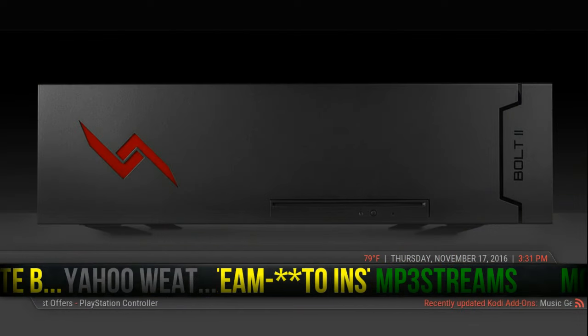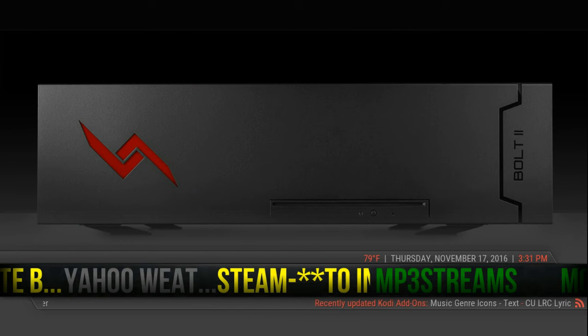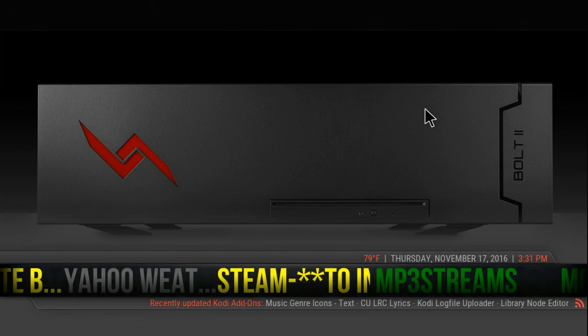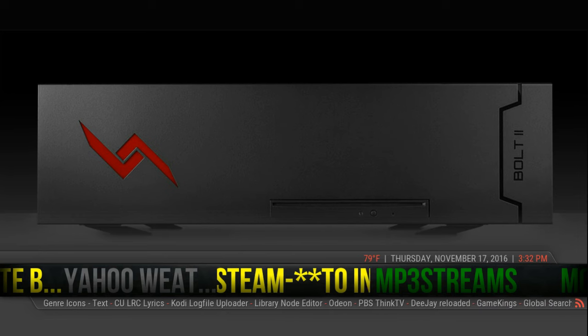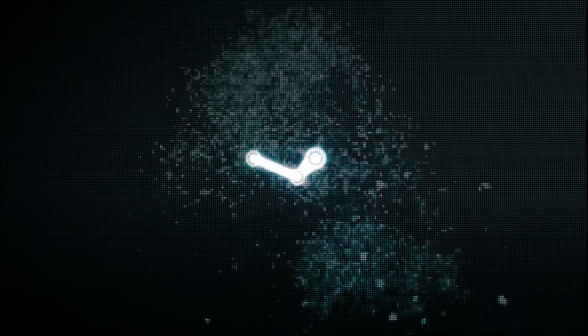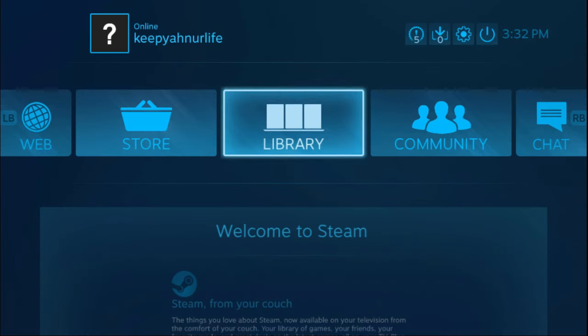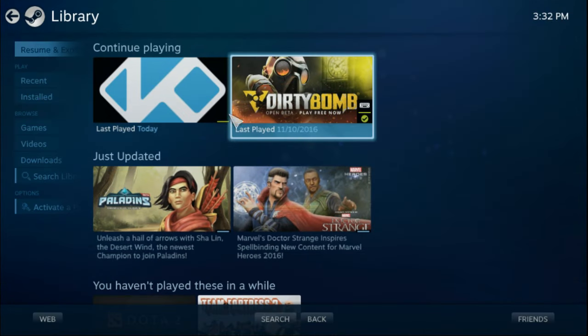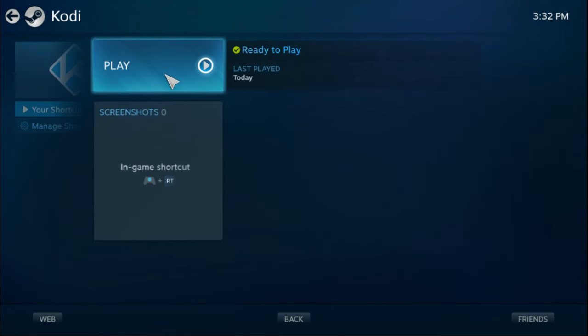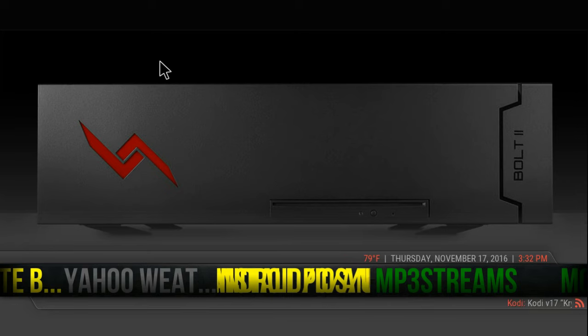There is also an option for Steam. What this does basically is it turns your computer into a gaming console — all you have to do is hook up a controller and you're good to go. It opens up in big screen mode and you can download games. I mostly get the free games, but there's also a link to get you back into Kodi, and you're back in Kodi.